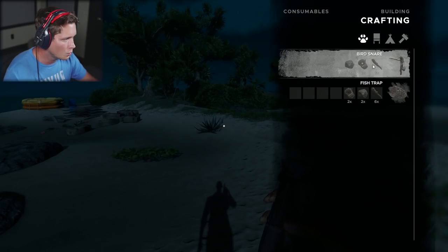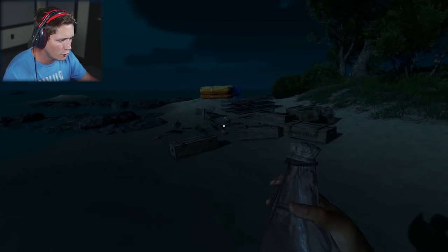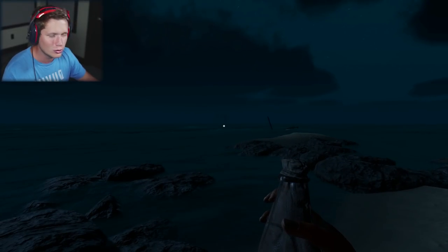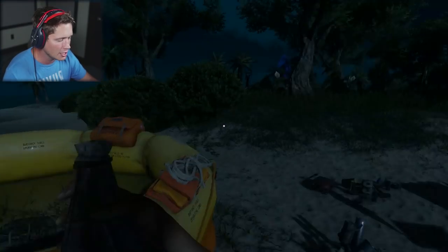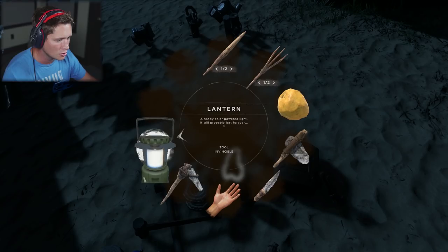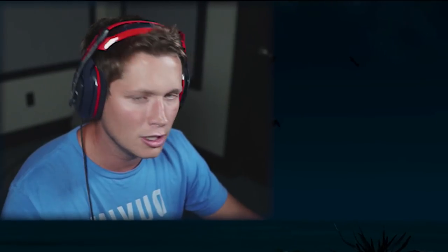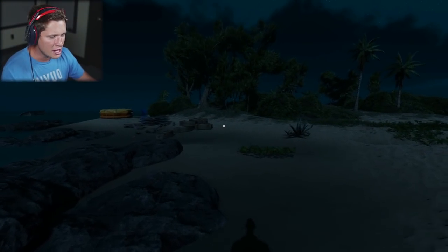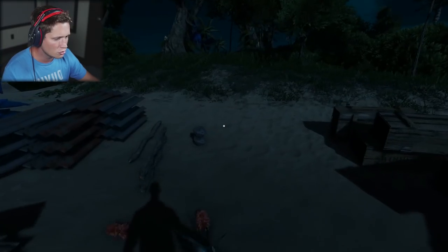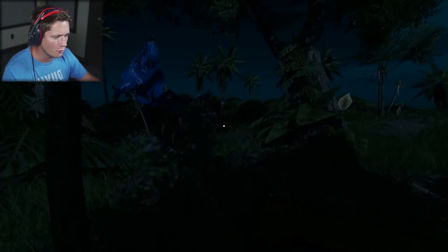Okay, what's next? We're going to need sticks, lashings, and rocks to be able to get bird snares. That's going to be really useful but honestly I don't know that we have enough. We may be going over to the other island to collect resources today. I feel like that's not a bad idea — I'm going to go ahead and drop most of what we don't need. I'm going to drop our hoe over next to the farm. Our food and water is looking okay, I'm gonna go for it.